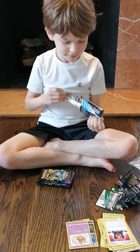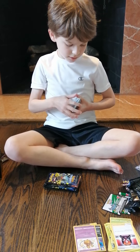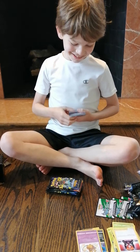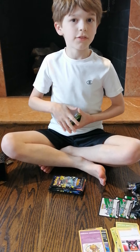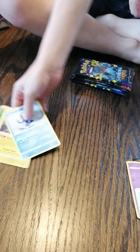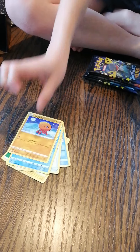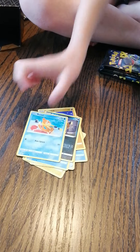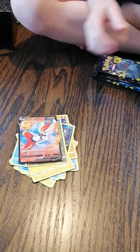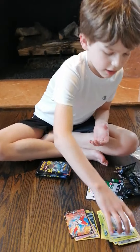I got a lot of good pulls so far! Next pack — got another code card. Leaf type energy, Rotom, Cramorant, Team Yell Towel, Snom, Trapinch, Nickit, Brozong, Shinx, Koffing, and a Cinderace V. This is my third Cinderace V — literally!